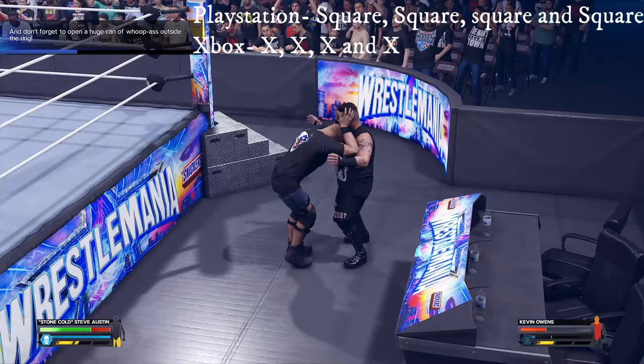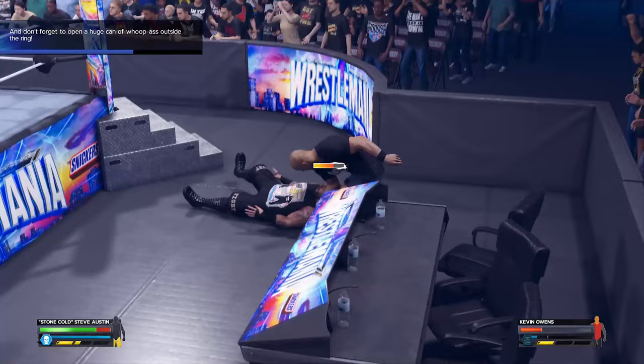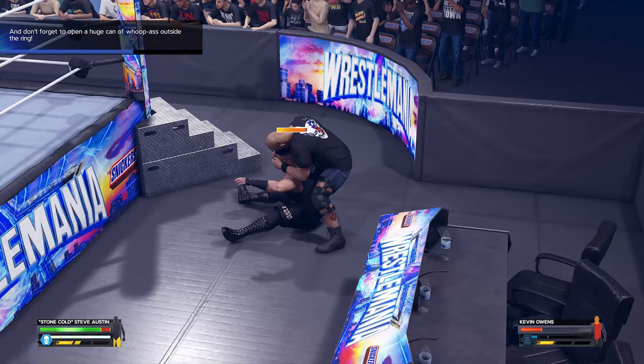The next objective is to damage Owens however you like, but it must be outside the ring. Stay around the announcers table for the next upcoming objective.